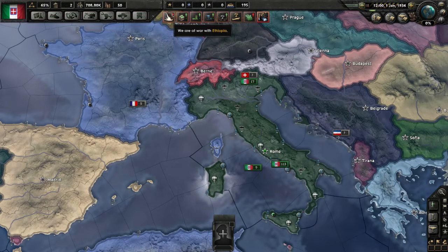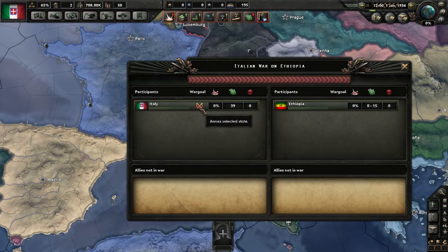There's a little explosion icon with an asterisk showing we are at war. If we click it, we can see the war breakdown: attackers on the left, defenders on the right. You can see allies not in war, the war goal, war contribution, and the breakdown of number of armies versus your enemy. You can also see how many people have died. Since there's not much else going on here, we're going to move straight on.